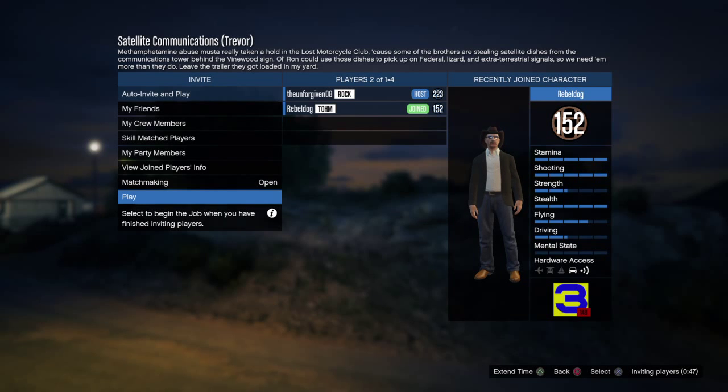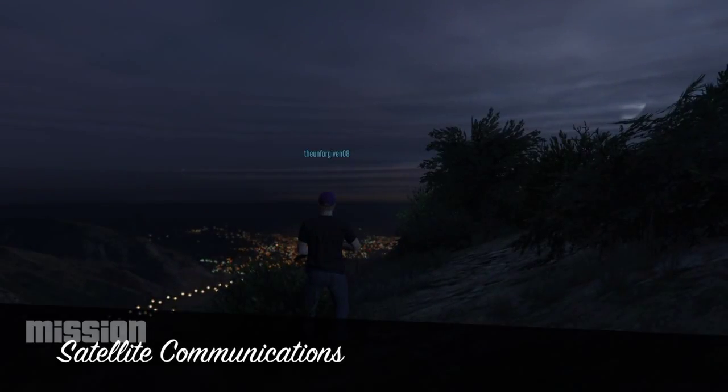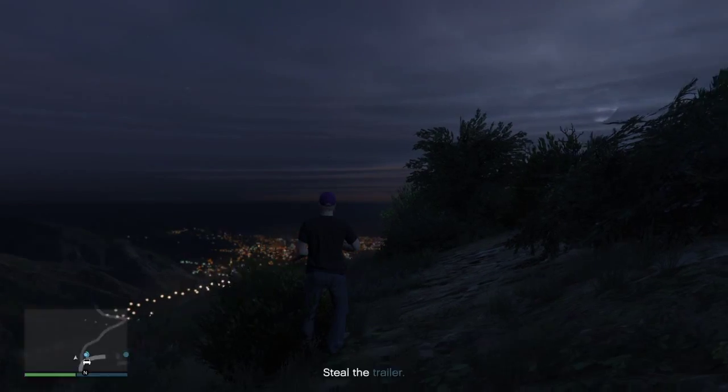Hey guys, this is Justin and Justin here again with another GTA 5 mission video. This time we have Satellite Communications, which is given to you by Trevor. Basically for this mission, you're up on the Vinewood Hills by that big satellite tower, and you have to kill all the Lost there, grab their truck which has a trailer attached to it, and deliver it to Trevor down in Sandy Shores.